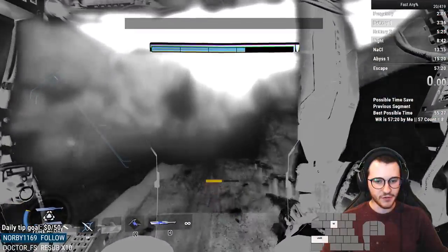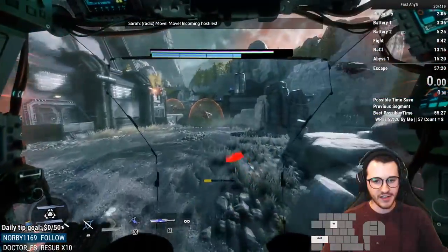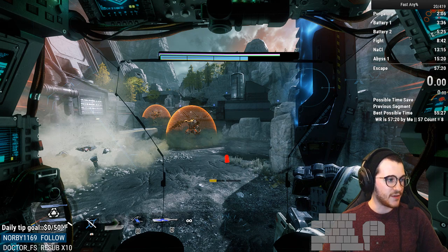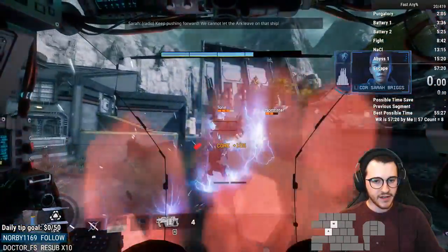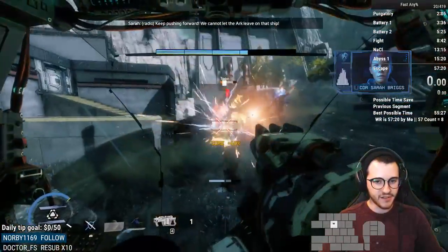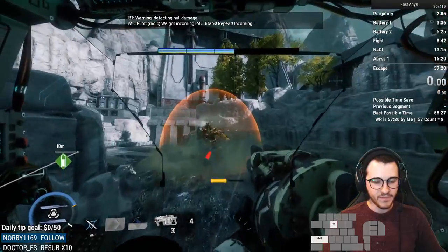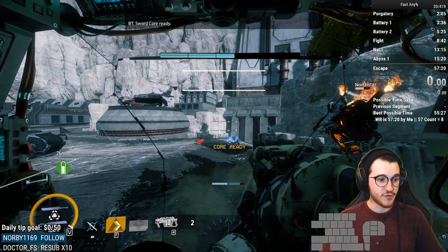Once you get here, dash and phase dash to get through all the nasty dudes. Cut that corner. If you have any Sword Core left, do that empty swipe I was talking about to eliminate Sword Core. Then use an arc wave and line it up with these two Titans in front of you — have it hit the Tone and then the North Star behind him. Shoot the Tone four times and try to get crits because you get more Core that way, then dash forward. Just like that, you have Core ready to go.